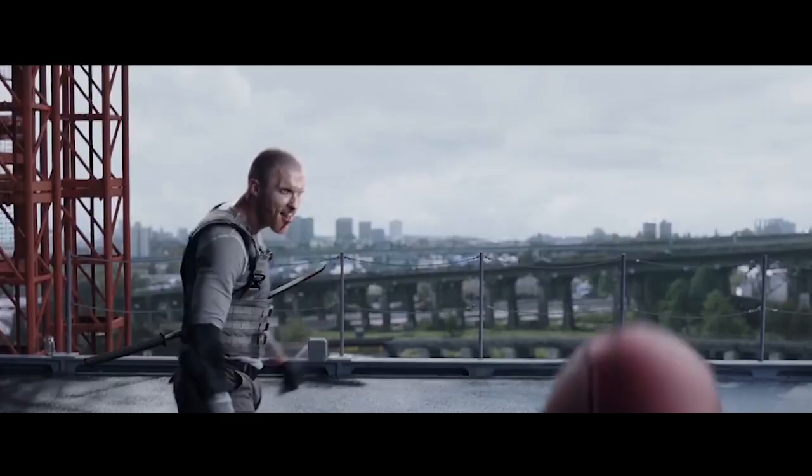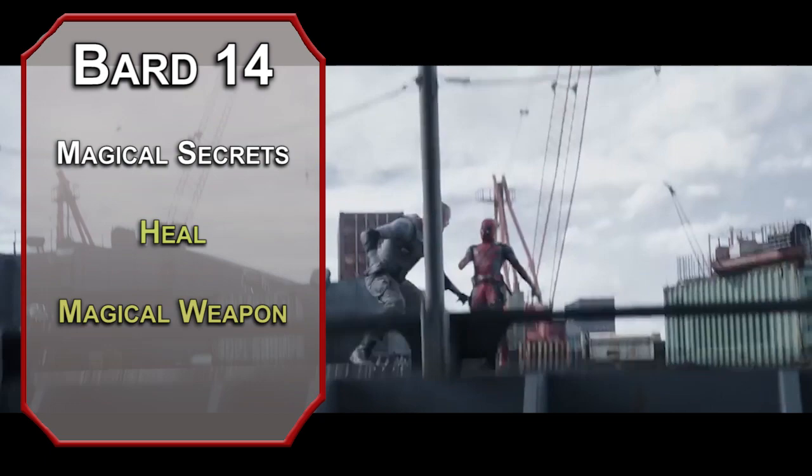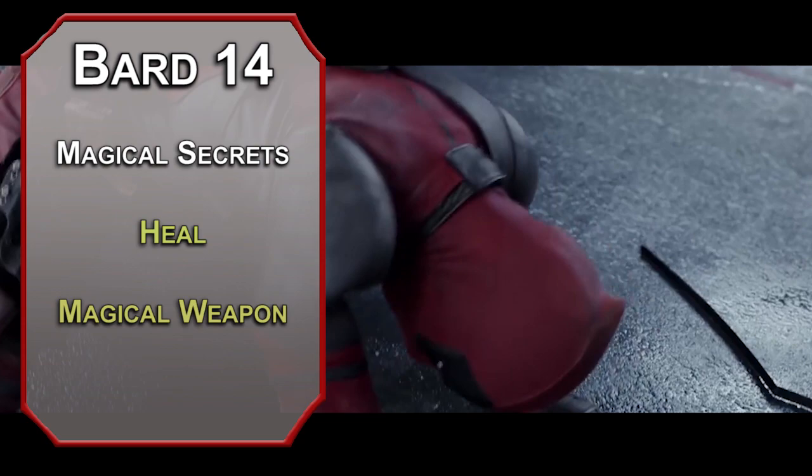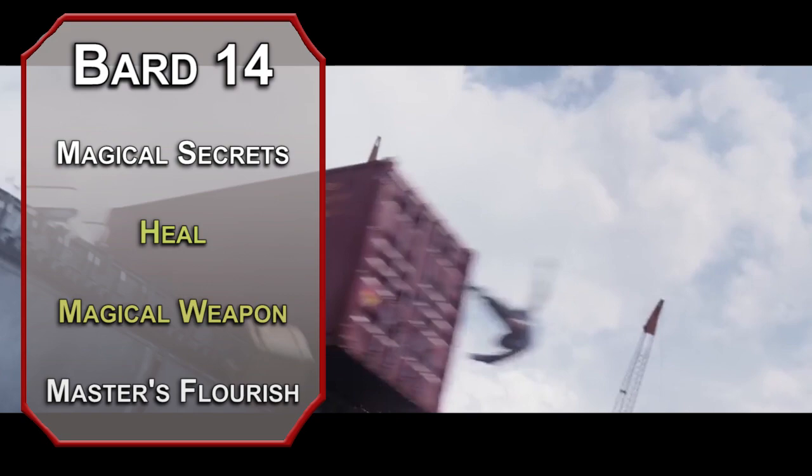Fourteenth level bards get more magical secrets. Heal from the cleric list instantly heals 70hp to a target of your choice — and again, that can be you. I'd also take Magical Weapon, making a weapon magical for overcoming resistances and giving you plus 1 to damage and attack rolls. Not something Deadpool has done, but it's a safeguard in case your DM hasn't blessed you with a lightsaber yet. You also get Master's Flourish, letting you use a d6 instead of an Inspiration die when you use Blade Flourish, letting you use one every turn if you want and save your Inspiration for the rest of the X-Force.